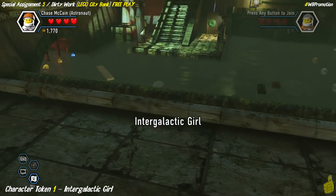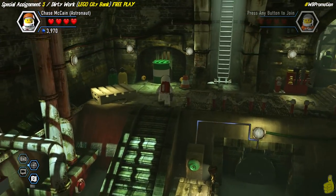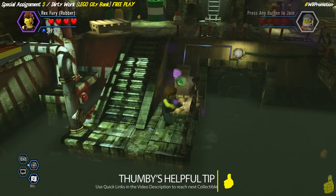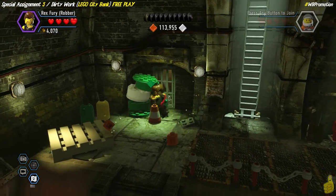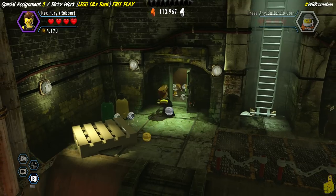We've got our first character token, which happens to be Intergalactic Girl — and I believe that's one of the characters you can play in LEGO Worlds, which is kind of cool. Helpful tip: use the quick links down below in the video description to reach the next collectible. If you're in a hurry to find the red brick or something specific, feel free to skip ahead.